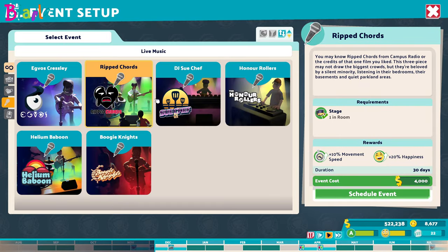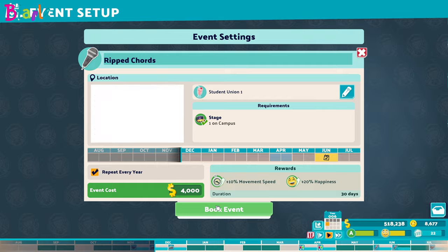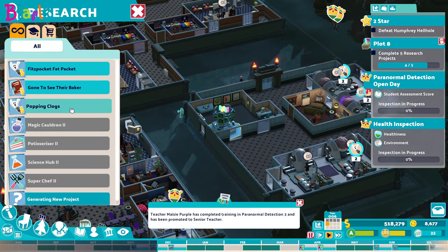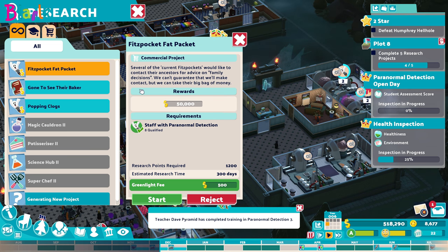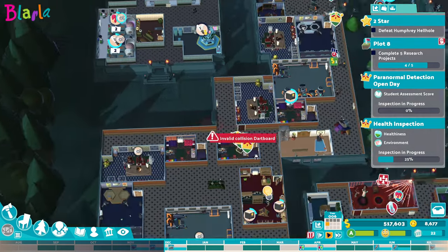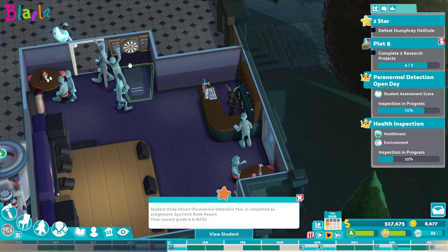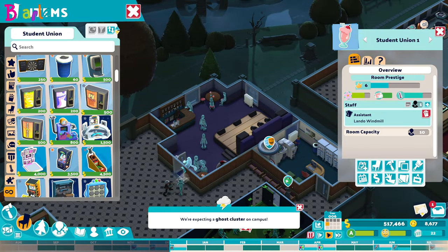I'm not quite sure what to do over here if I'm honest. They want a band to come play - I think Ripped Cords could be the way forward! We'll do that - they can come at the end of each year, that might be good. Are we ready for a new research project? Oh we are! We've got all sorts of new things here. Several of the current fits pockets would like to contact their ancestors for advice on family decisions. We can't guarantee we'll make contact but we can take their big bag of money - yes we can! Let's place it in here.